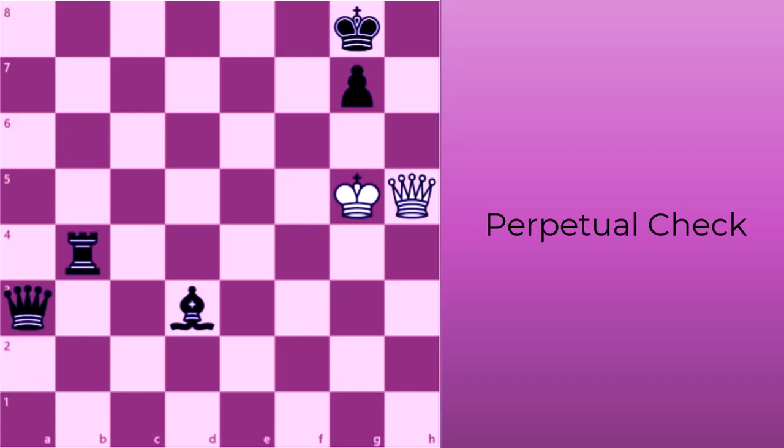Here's an example. In this position, black has a winning material advantage against white. However, after white checks at e8, black can only retreat to h7. White queen checks again at h5 and the black king returns to g8. White can repeat this perpetual check two more times, leading to a draw by three-fold repetition.